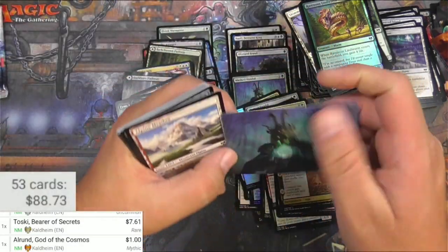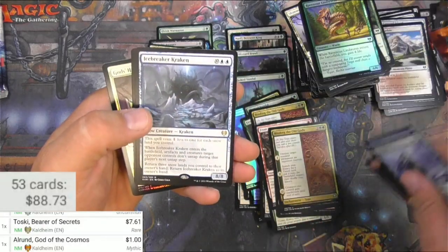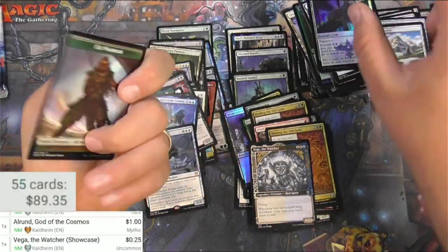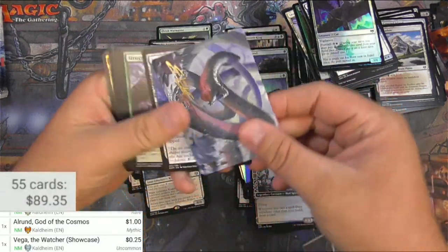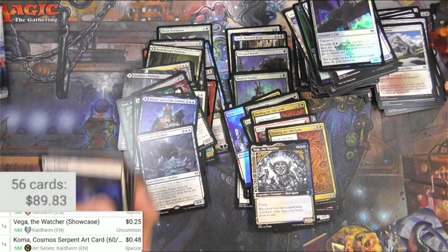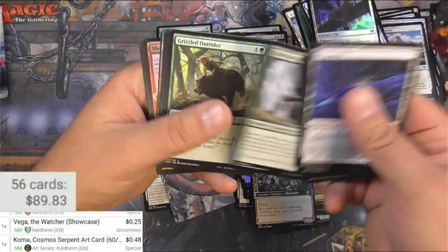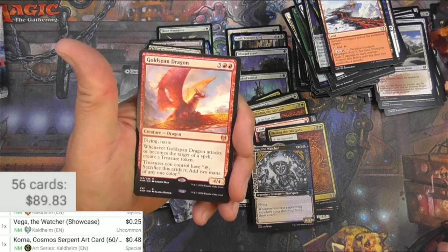Shapeshifter Mass Vandal, yep. Got an Icebreaker Kraken and Vega — I think Vega the Watcher, very cool. I do like the showcase art in this set. Got a foil stamp — it's Cosima. It doesn't give me the option for the foil stamp version so it's probably worth like a buck or so. Agar. Got a borderless something coming up — Goldspan Dragon! Well, that's a keeper. This card is kind of the best card in the set. At $33.59 I guess I better get a sleeve for that right away.